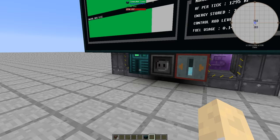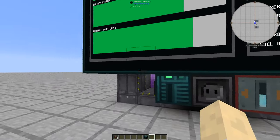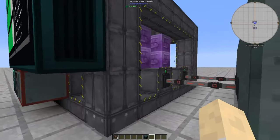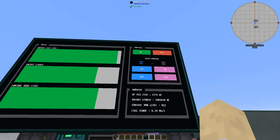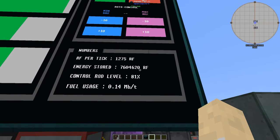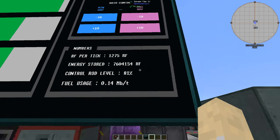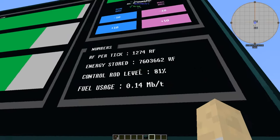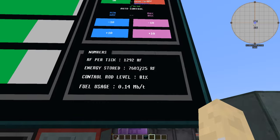If you stop and restart, the changes are still going to be there. This means if you ever have a problem with your server — it crashes and then reopens — if this thing is chunk-loaded it will automatically restart and continue generating and regulating your reactor at the desired power level.